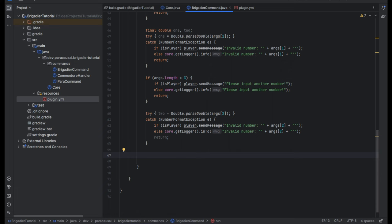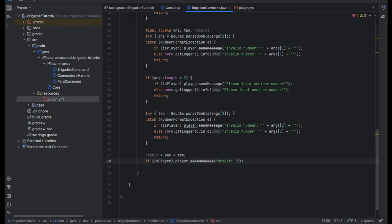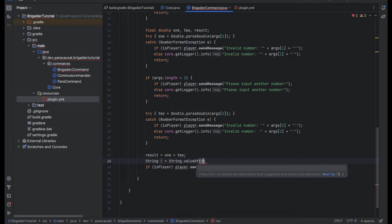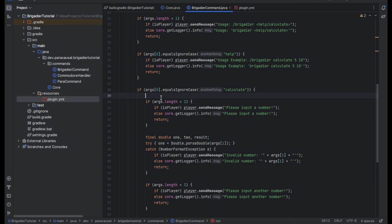Now we can safely assume they have both arguments. We do double result = num1 + num2. Then final String r = String.valueOf(result). If r ends with '.0', r = r.substring(0, r.length() - 2). Then log 'Result: ' + r. That should be our whole command.